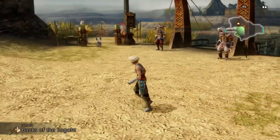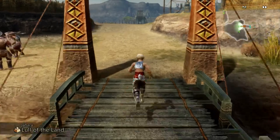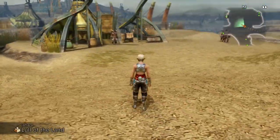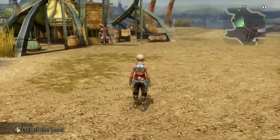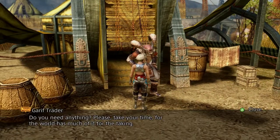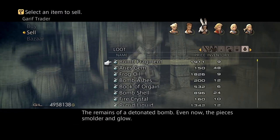This is Big Baby J with another episode of Final Fantasy XII: The Zodiac Age. We're gonna craft a few bombs, something I rarely use. I got everything in my inventory already that I need, so I'll explain it to you as I go. Bomb fragments — you can get those from any type of bombs.